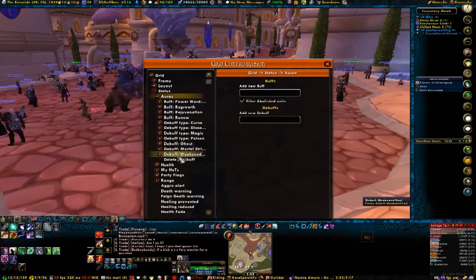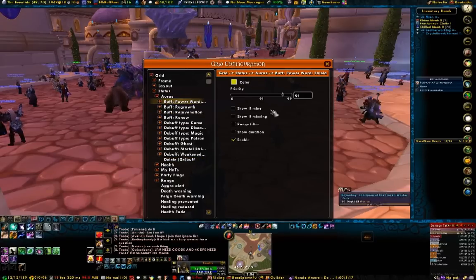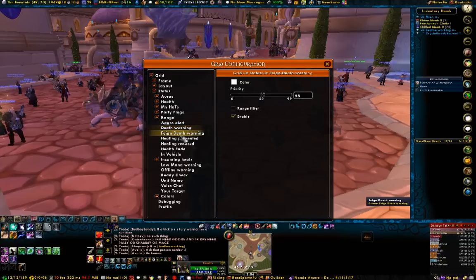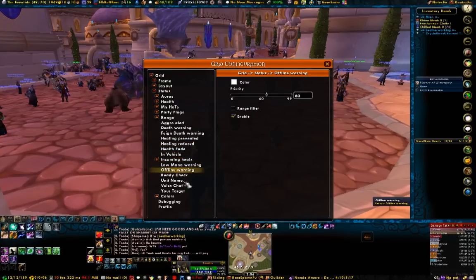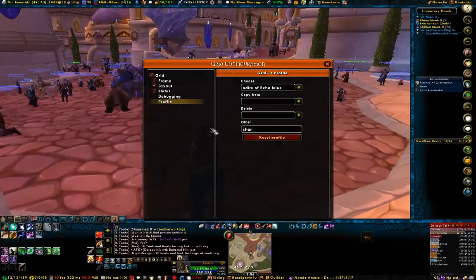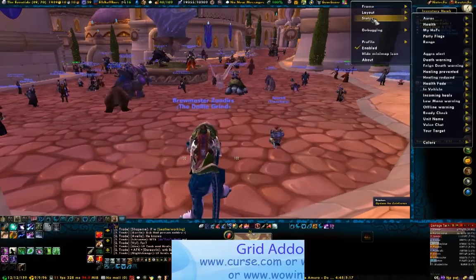So if you want to get more in-depth on how to change Grid, especially the frames and how they're laid out besides the default, go ahead and do so. The only thing you really need to know, in my opinion, is how to set up your warnings the way you like, and that can all be done on frame and it's pretty straightforward. Just go under border and check which ones you want specified, like aggro. If you want to know when somebody gets aggro, just check that under aggro for border and a little red border will come around their grid icon — and you know they have aggro and can start throwing hots on them, for example. A whole bunch of information here. Grid is really, really useful. There are a few add-on plugins you might want to grab for it as well, especially on the healer's side, so I suggest you all do that.